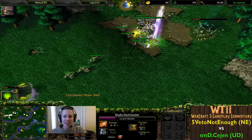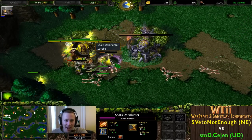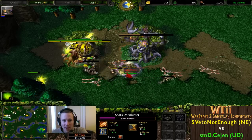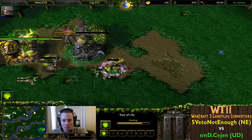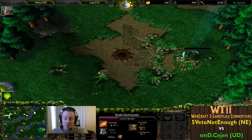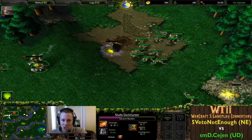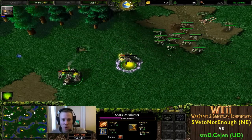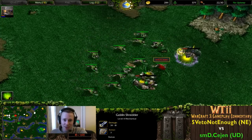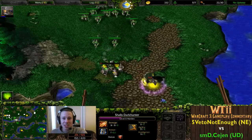Level 6 Warden now! Cejen must be raging - he's got Tier 2, that's something, and he still has his gold mine. But so does 5VetoNotEnough. The way he's playing it may as well be unthreatened because pretty soon he's going to be pushing Cejen back. This is all he's got - a quarter-health level 6 Warden and a fifth-health Shredder versus an army of ghouls, but I'm putting my bets on this Warden.